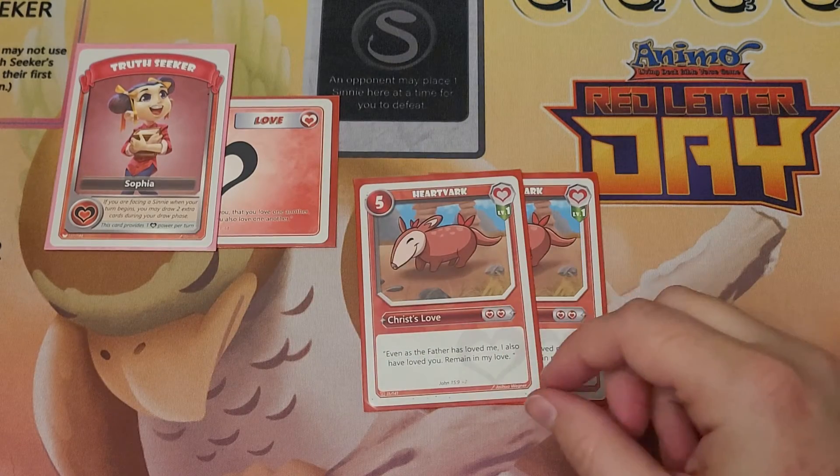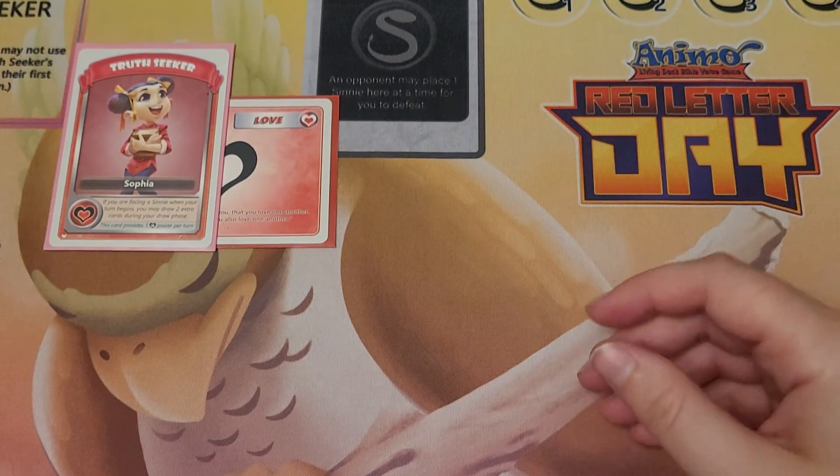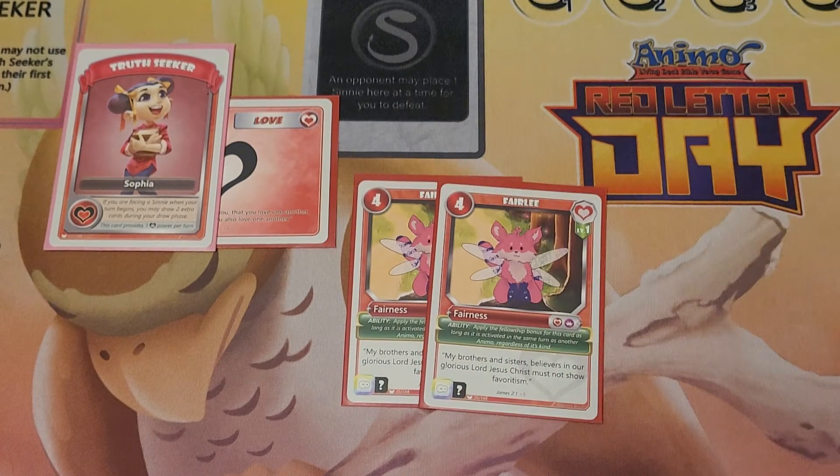I have two Heartvark level one and two Heartvark level two. Since I'm doing a Mono Love deck, Fellowship Bonuses aren't really that great simply because there's really not any. So I'm not using it as a two for ten — I'm simply using it as a two for seven — but I get to go search for some Anemo to set up my next turn. Since this deck does not have a lot of draw or search power, that is extremely helpful and can potentially win you the game. The couple Fellowship Bonuses we do have are our Lovely Fairly, getting us a two for eight as long as you play it in the same turn with something else.